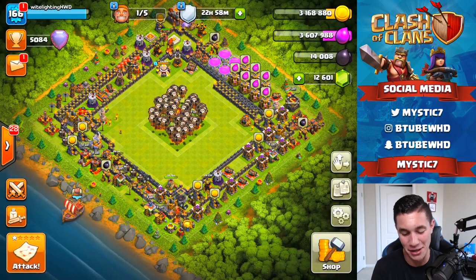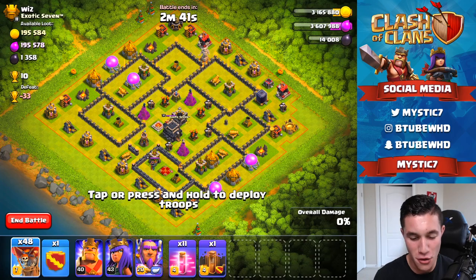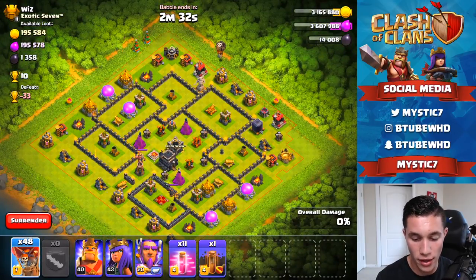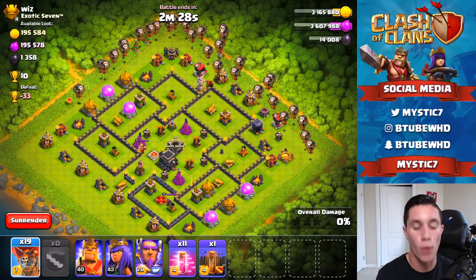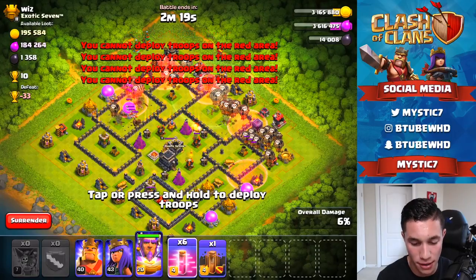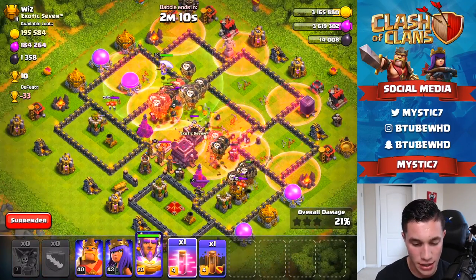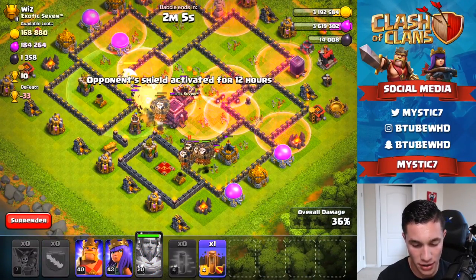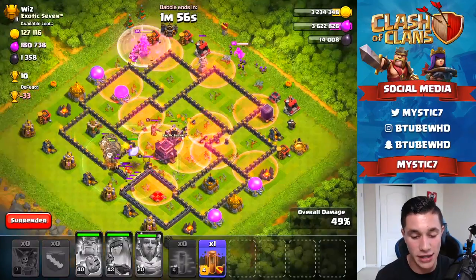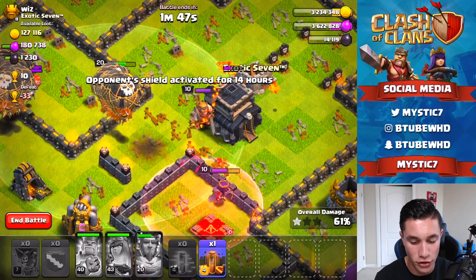We got Whiz right here — Exotic 7 — and he is a town hall 9. This is going to be pretty fun with 48 balloons against this guy. One air sweeper down at the bottom. We're just going to attack from the top — spam balloons in, get our one lava hound in, then all 48 balloons in a fat wave at the top of the base. Now the haste spells are going in — I put them way behind where they should have been. Let's spam the rest in the middle and see how we do. The base is just haste spell-filled right now. We'll use the warden's ability and it's not really going to matter because we've literally cleaned up this entire base in seconds.